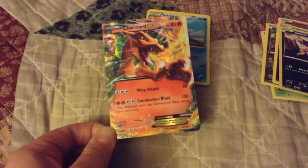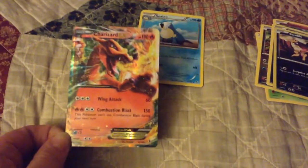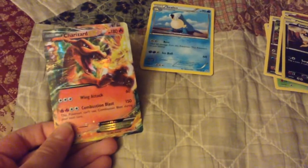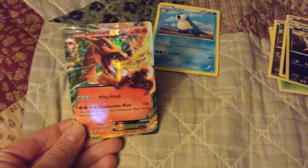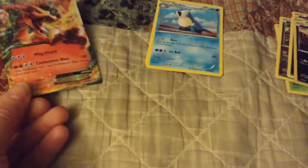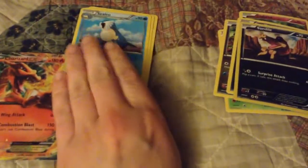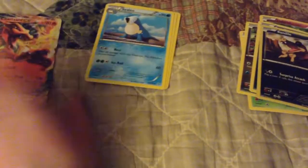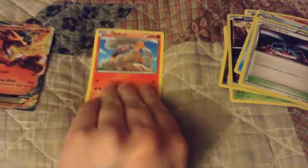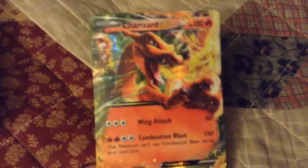Oh my god, this is just so awesome! I got another EX card — this is like my third one. I got a Yveltal EX card and also a Darkrai EX. That is just freaking awesome. We also got Celio, Magnetic Storm, and Oracle. This is so far not really a bad pack, but oh my god, this is just worth it.